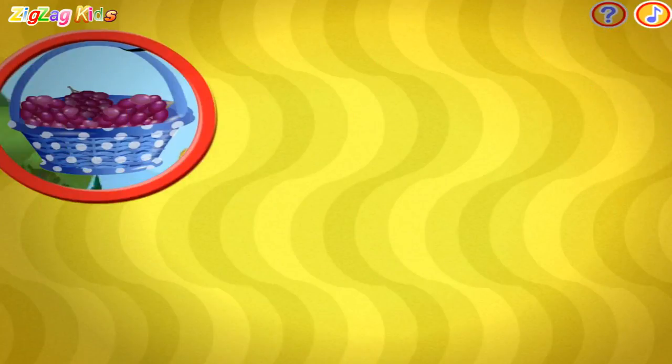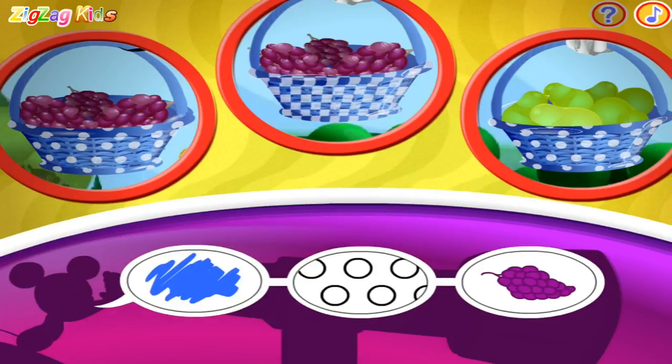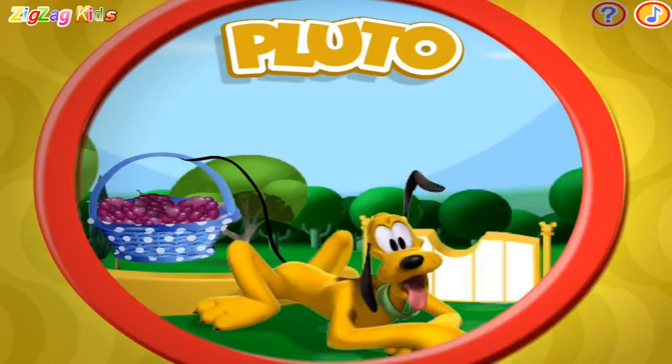I spot one, two, three fruit baskets. Can you spot the fruit basket that matches these clues? Blue! Oh gosh, you're good at this! Pluto is carrying the blue polka dot basket with grapes.